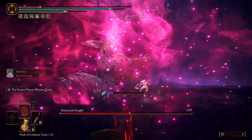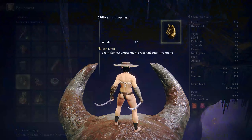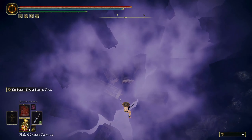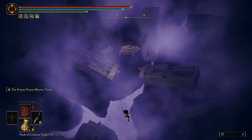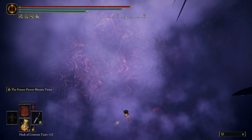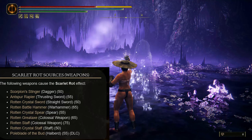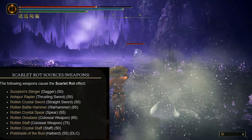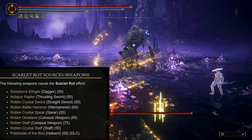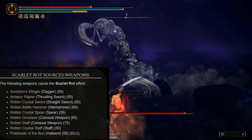You have two options — you can do what you want — but personally I would say go with exactly what I did. There are a few weapons that actually have a Scarlet Rot buildup. You cannot change the Ash of War on all of these weapons, but some you can, because there is a Scarlet Rot Ash of War that we will use to defeat him. You can use the Scorpion Stinger Dagger, the Antspur Rapier, the Rotten Crystal Sword, Rotten Battle Hammer, Rotten Crystal Spear, Rotten Great Axe, Rotten Staff, Rotten Crystal Staff, and the Pole Blade of the Bud, which you get from defeating Romina.